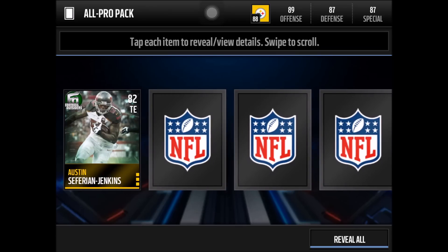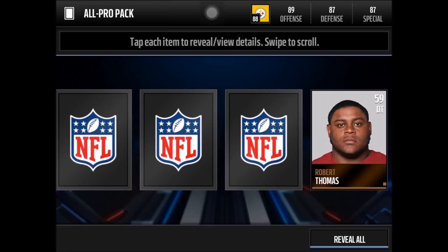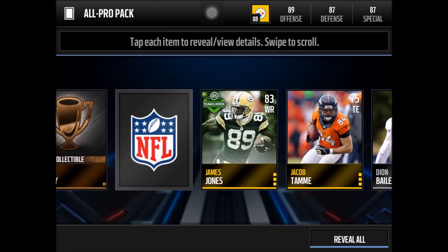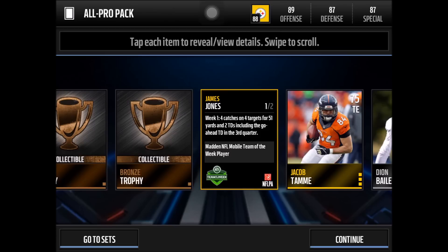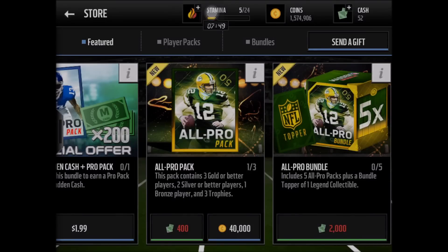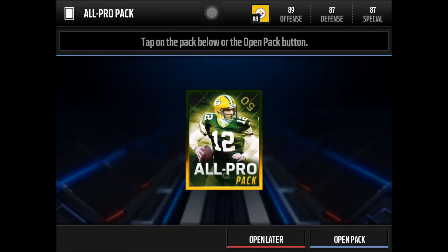Second card: bronze trophy. These bronze trophies are popping up everywhere. Jacob Tammy, 75 overall tight end. We also get James Jones, 83 overall wide receiver - nice. This is actually a Week 1 card. He had four catches on four targets for 51 yards and two touchdowns. I was a bit upset because I have Randall Cobb on my fantasy team and James Jones kind of stole the spotlight from him.